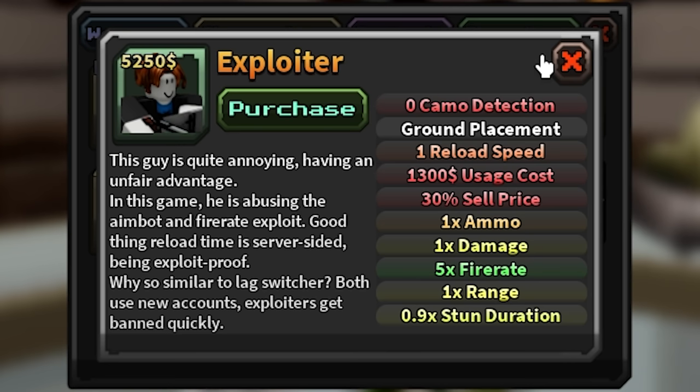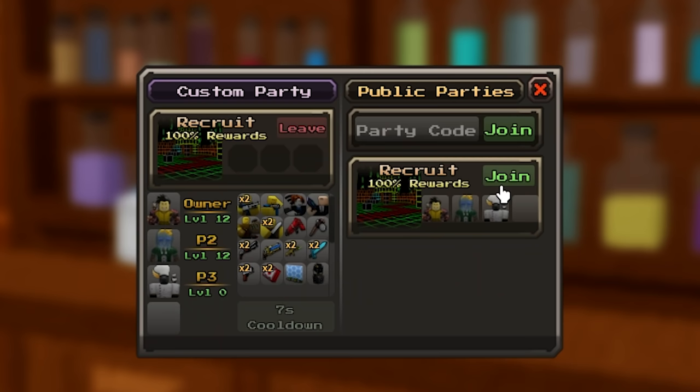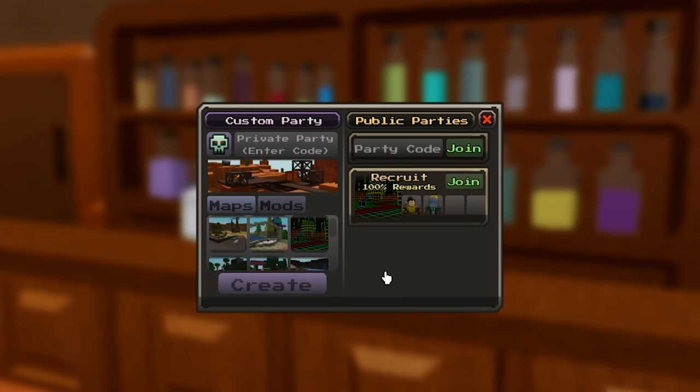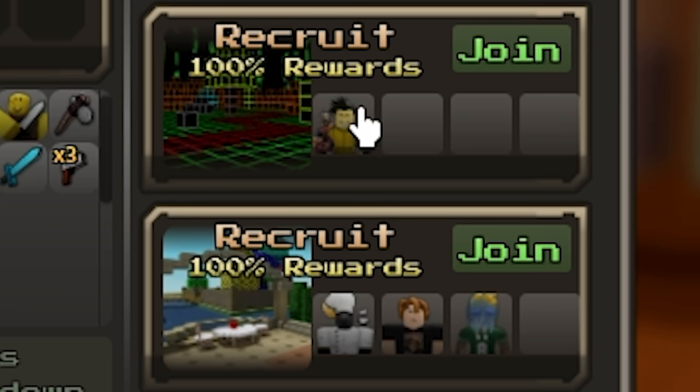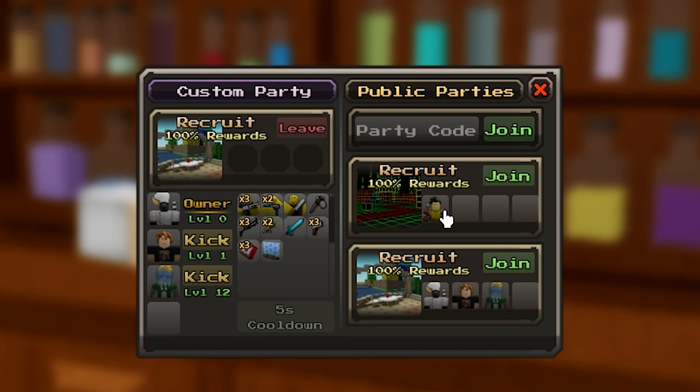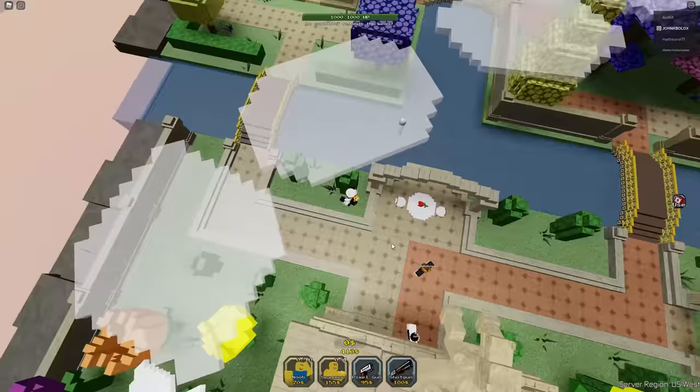They got a lag switcher, you can even buy an exploiter — a pay to win. There's also something locked I can't even see. Could I join the server? What the hell, why are you kicking me out? Guess I'll create my own. Come on, join the cool kids club. That's what you get for trying to kick me out.